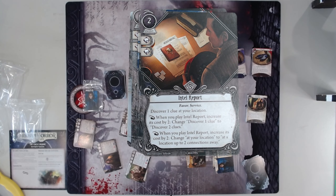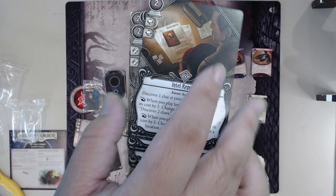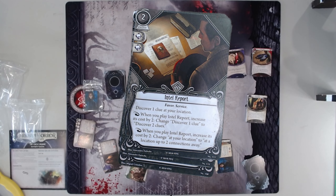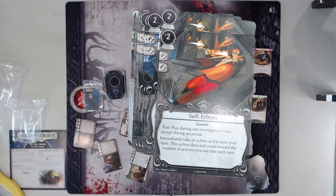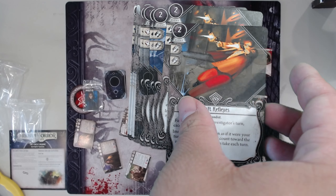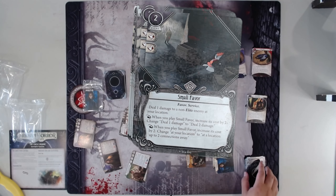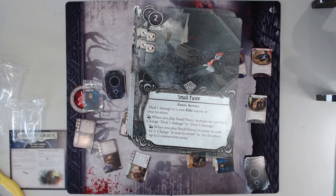Intel Report — one of the better of the Services, because getting two clues is good for one action. Testless is very good. Costing four is not a problem for Preston Fairmont. Swift Reflexes — more actions, more actions. That's basically the entire card. Not bad. Decoy — the evade version, non-elite enemy unfortunately. It's okay. And Small Favor — also non-elite enemy, which is very unfortunate. I don't know why it had to be non-elite. We have testless damage in Guardian — obviously this is the Rogue so maybe that's the point. Not too good.